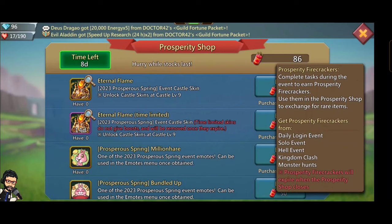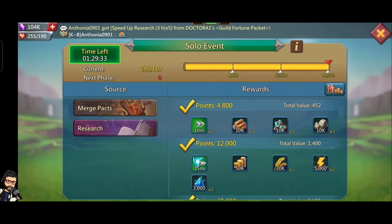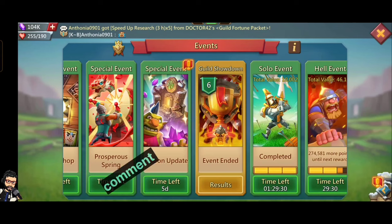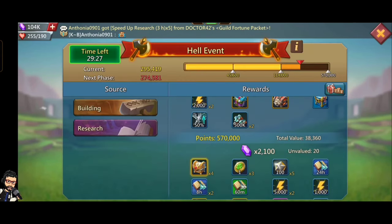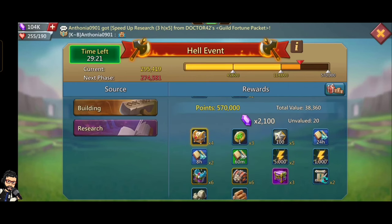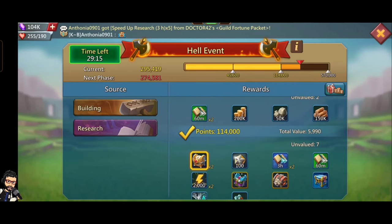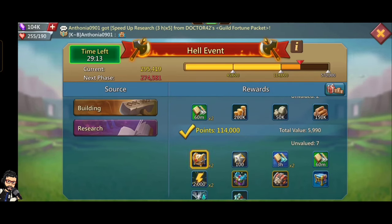You can get 200 firecrackers in 10 days from daily login. You also need 30 hell events, kingdom clash, and monster hunting. Monster hunting is very hard because drop rates are very bad in this event. Drop rates from firecracker chests are also very bad. If you are free-to-play and have 400 to 500 days of speed-ups, there is still very little chance of getting this castle skin because you need a lot of hell events, solo events, and monster hunting — which requires millions of energy.